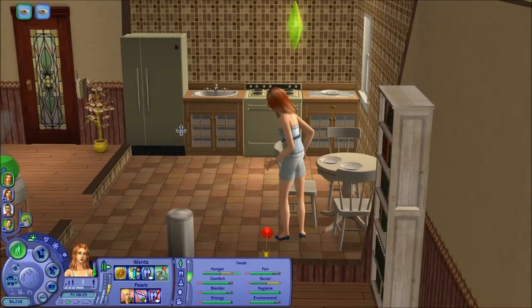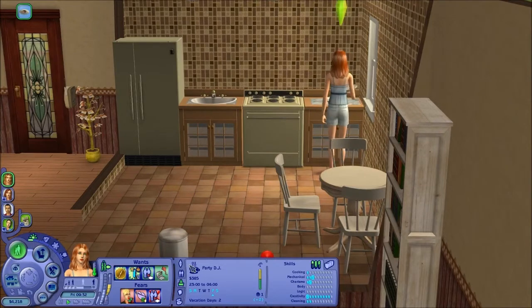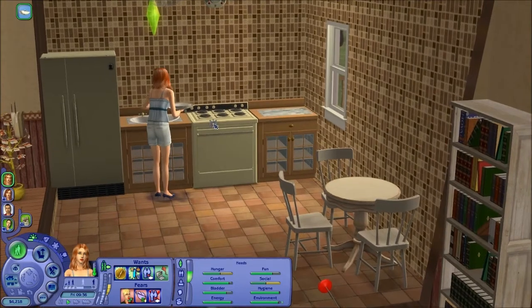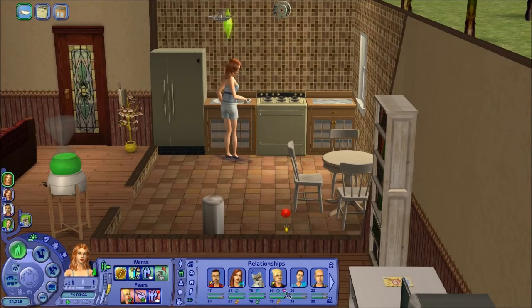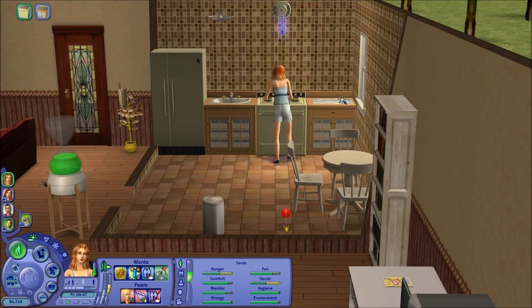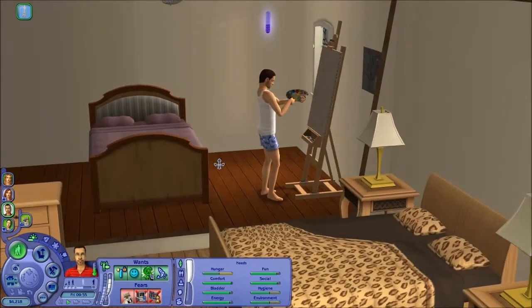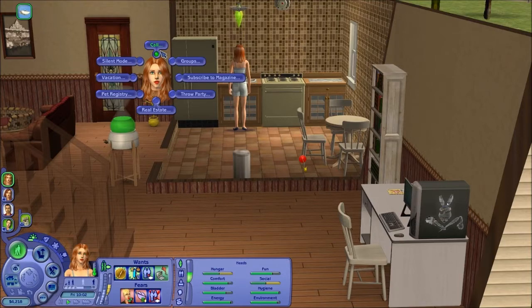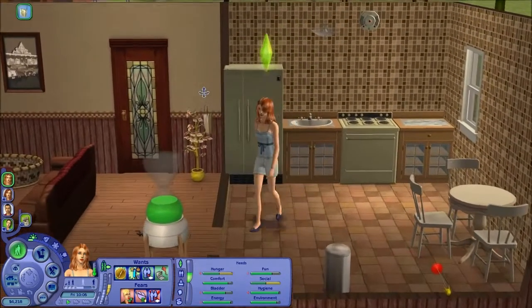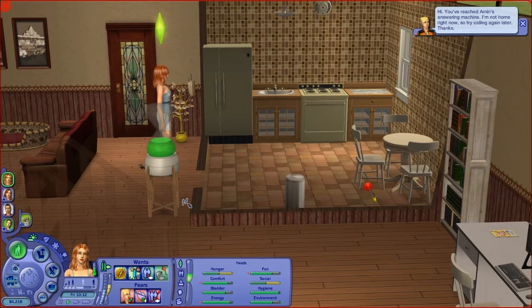She can clean that up after herself. Now she does have work today, so we will definitely go to work today. After she's cleaned up, maybe we can invite that guy over — this, er, Armand guy. Let's see if that guy wants to come over and we can chat to him, get to know him a bit more, see if he likes us. Hi, you've reached Armand's answering machine. I'm not home right now, so try calling again later. Thank you.